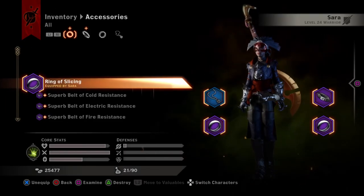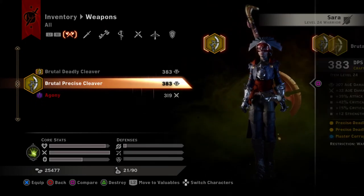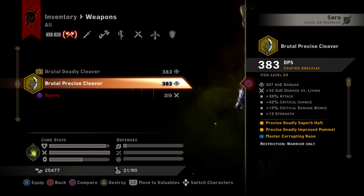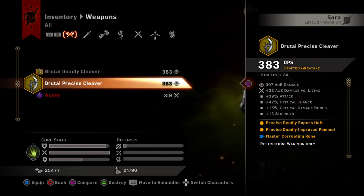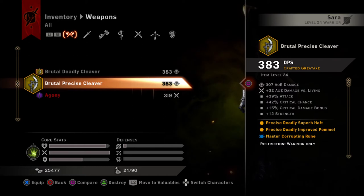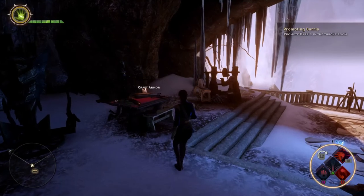Let's see if this axe is decent to use. So it adds strength for the warrior, critical hit chance — a big boost of 42% — and the attack multiplier is the best for warriors. Attack and strength together is just pure destruction.